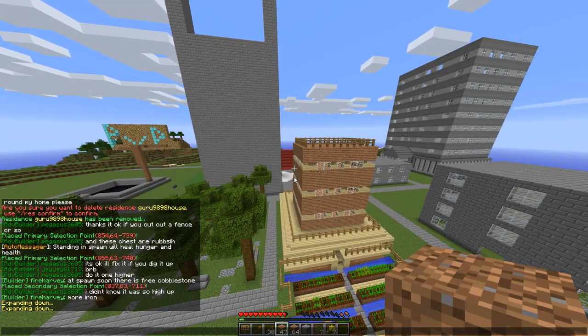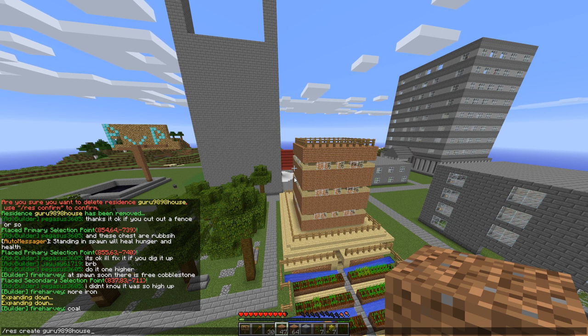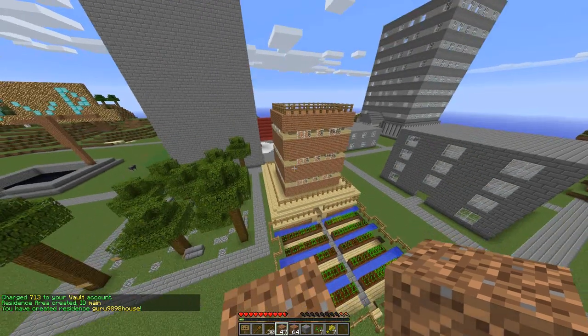Now once I've got my box selected I'm going to type slash res create and then your residence name — for example, guru9898house. The name cannot have special characters or spaces; it's got to all be one word, just alphanumeric. Then I hit enter and you can see it charged 713 to my vault account. That's all it costs to protect this pretty large area, so you can see it's extremely cheap.